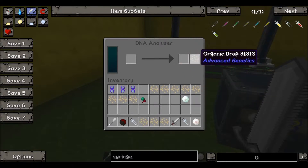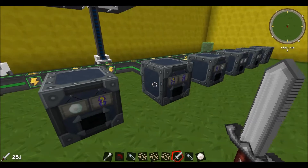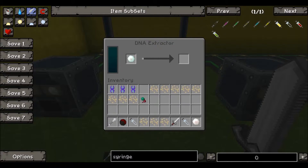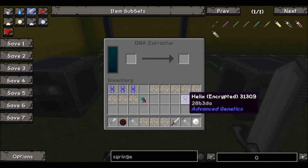You're also left with an organic drop, which at this point doesn't have much use — I usually just throw them away. You can make a gene removal with them, but we won't be getting into that in this tutorial. So we take the cell of a spider and come to the next machine, the DNA Extractor. Put the cell in here and this will give us our first helix of DNA.